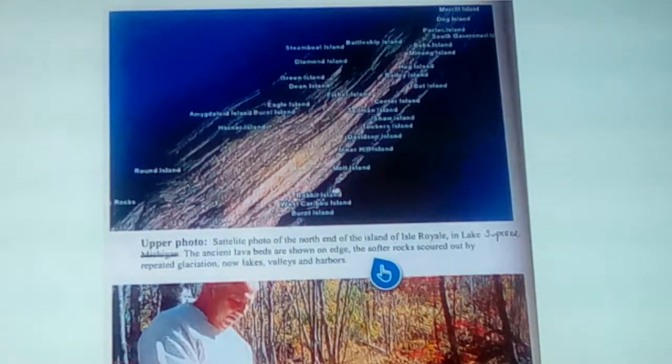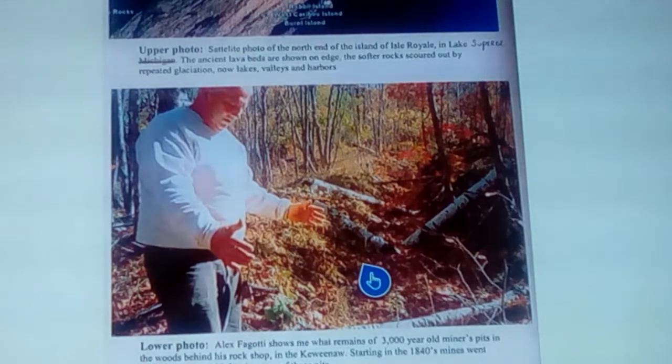Here's a satellite photo of the north end of Isle Royale in Lake Superior, showing all of these sites and how the copper streams run through it. The softer rock scoured by repeated glaciation is now valleys and harbors. Alex Fogatti shows the remains of 3,000-year-old miner pits in the woods behind his rock shop in Keweenaw, right there on the peninsula. Starting in the 1840s, mines were going down as far as 9,000 feet in some of these pits.